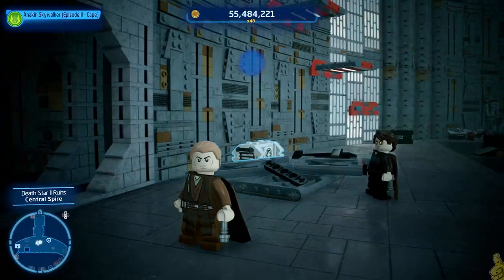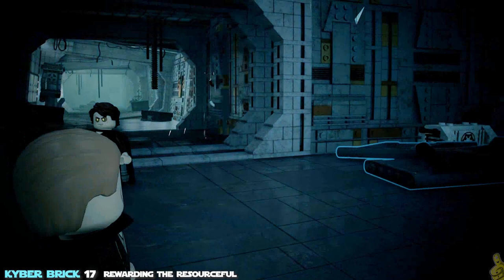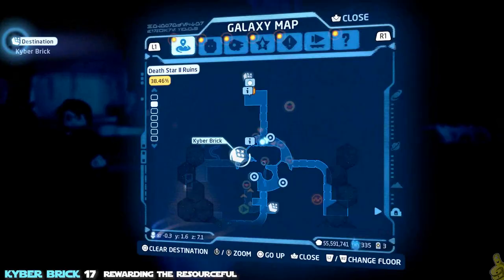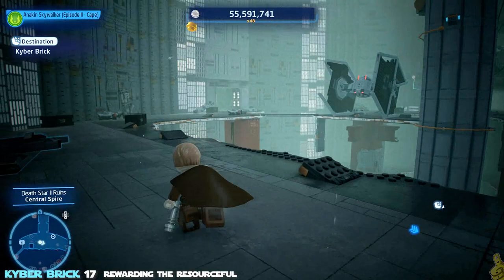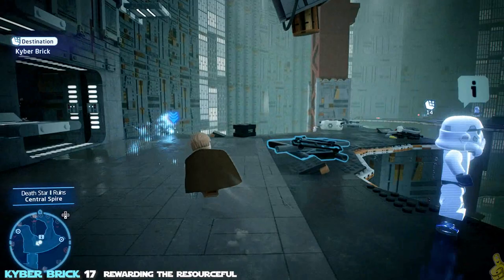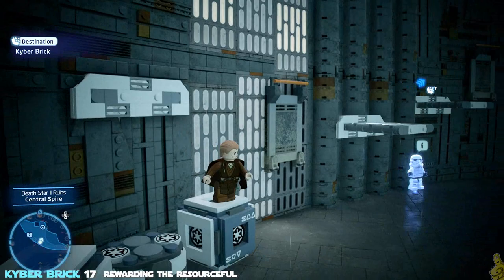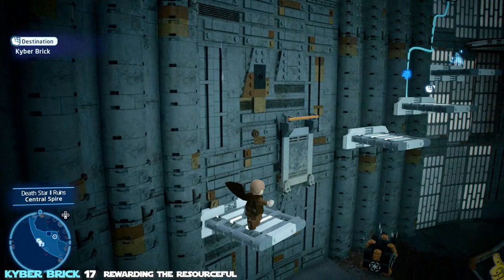Next up we've got Rewarding the Resourceful. This one is down the hallway — actually, that hallway is where the password terminal is, and we need to find the password before accessing that area. We actually have two kyber bricks here: one on the way to the password, and one right at the password terminal too. We jump all the way up since we've already hit that target. This one's another four pressure-sensitive switcher. You could pull out two protocol droids and split them in half twice for four buttons, or split one protocol droid and use one of the floating boxes — lift it up and slam dunk it on top to press it down.